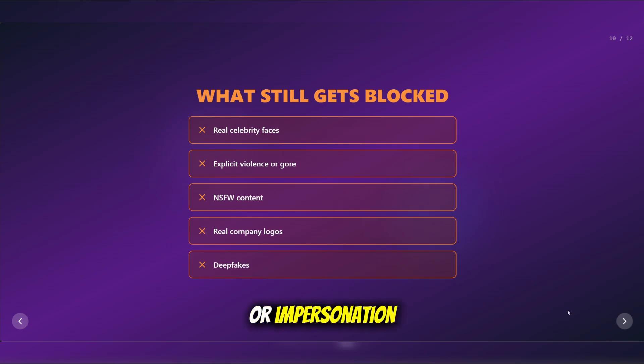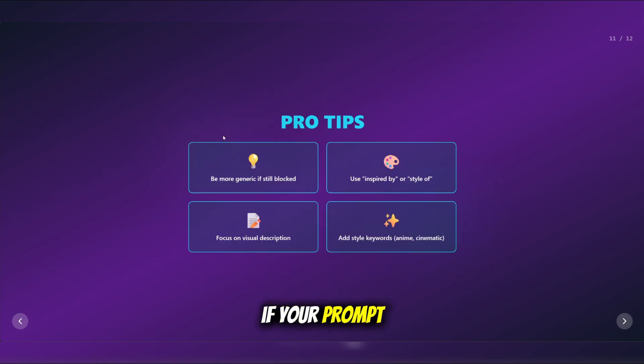Pro tip: if your prompt still gets blocked, try making it more generic, removing any remaining brand references, and focusing on visual description rather than character names. Use terms like 'inspired by' or 'style of.'